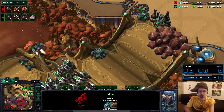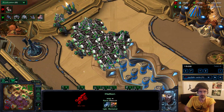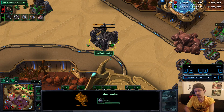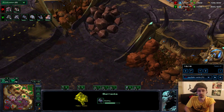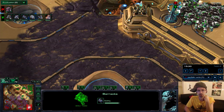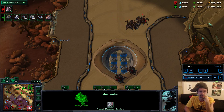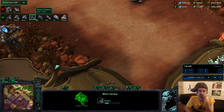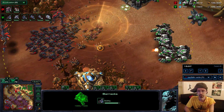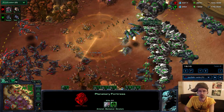I managed to get a pick off — picked off all of his Swarm Hosts with those cyclones, which was really, really important. Now my army is looking really strong. I'm getting a barracks to add on ghosts at some point. Still roaming around with the cyclones; my main army is on the right-hand side. I send Thors down to this base, cyclones get picked off — that's okay. I refill the supply with siege tanks, trying to add in ghosts.